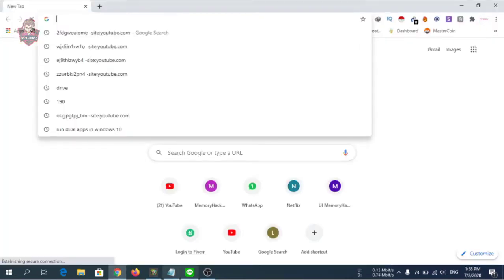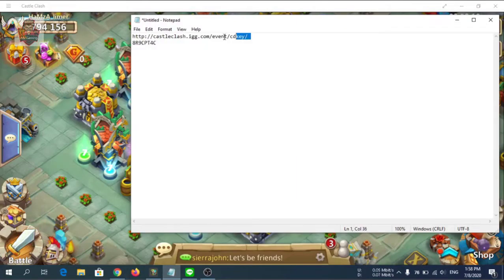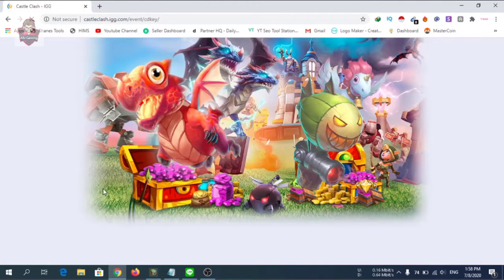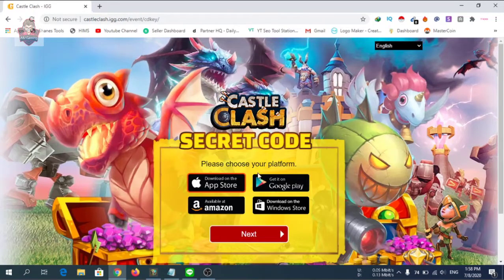You can easily claim the rewards. First, you need to open the link in the description. This will open and you have to select your platform on which you play. If you play on iOS, select the App Store. If you play on Android, get it from Google Play. If you are an Amazon player, select that, and I am a Windows player so I will select the Windows launch option.